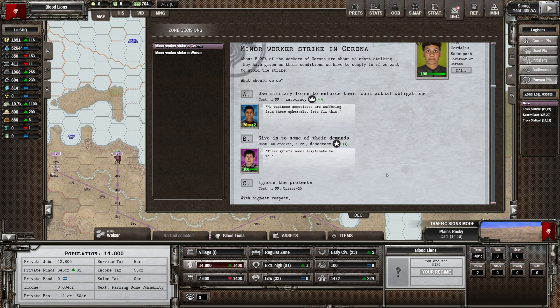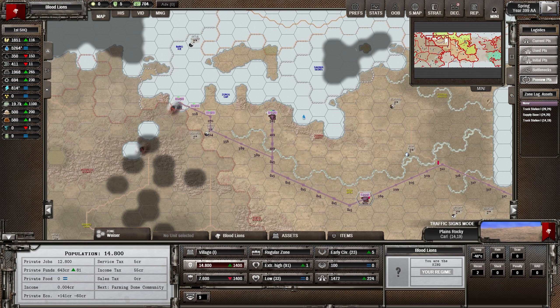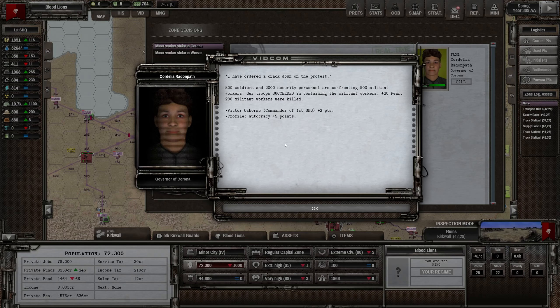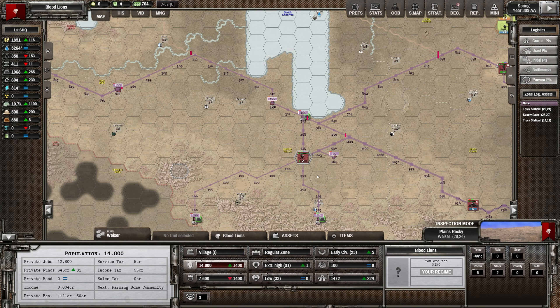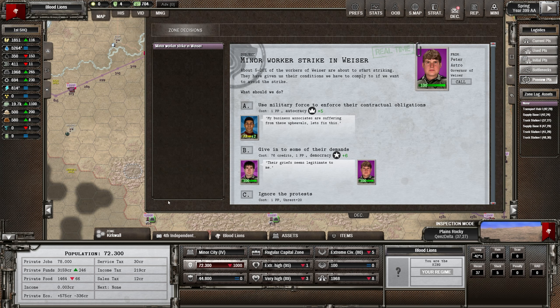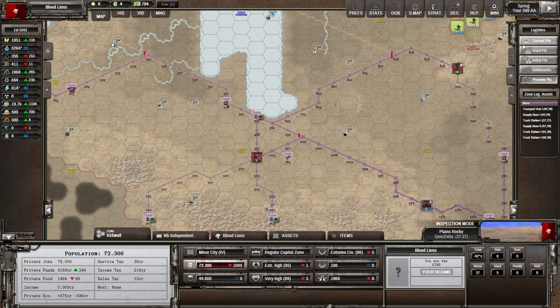Minor workers strike in Corona - Corona is the one in the north. We've got a few troops there but not many. We haven't got the money - understood. We ended up killing 200 people. Minor workers strike in Visor - we've got no one here, so this one's a bit more difficult.